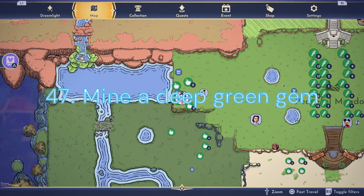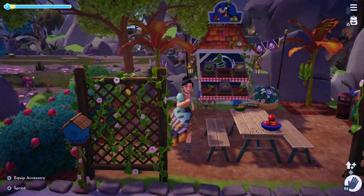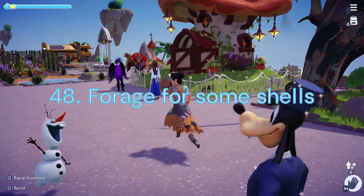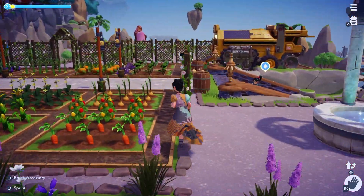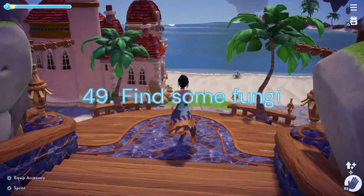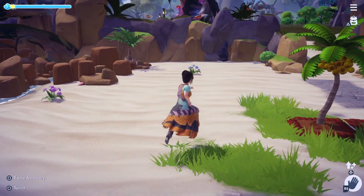Duty 47: Mine a Deep Green Gem. We will need to mine 10 Emeralds in the Forest of Valor or the Glade of Trust. Duty 48: Forage for Some Shells. For this task we will need to collect 30 Clams, Scallops, or Oysters on Dazzle Beach. Duty 49: Find Some Fungi. We'll need to harvest 50 Mushrooms in the Glade of Trust.